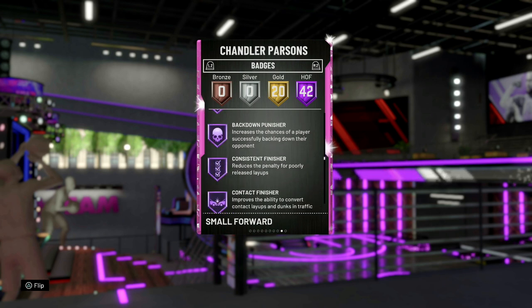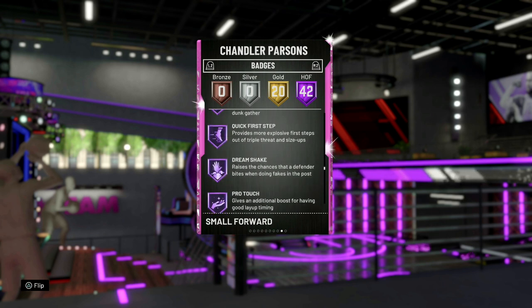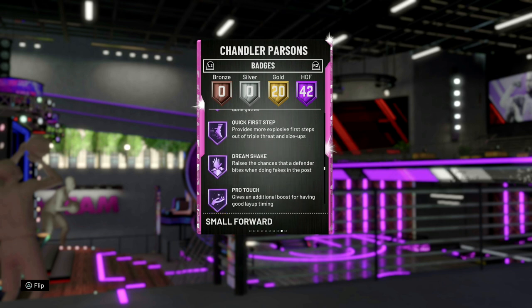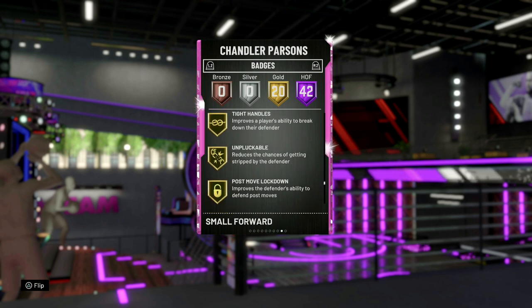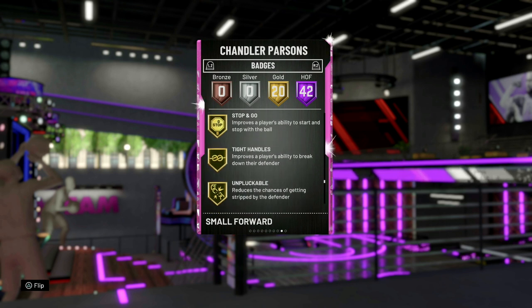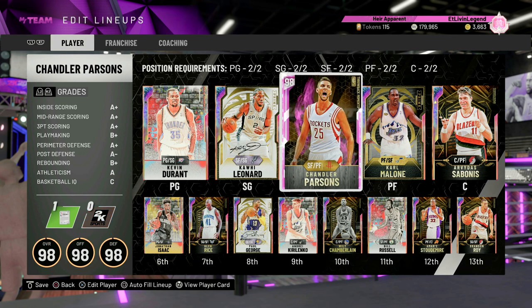I don't believe he has any of the dribbling badges like Handle for Days, but he does have Tight Handles and Unpluckable in gold. So this Chandler Parsons is gonna be interesting. Let's go ahead and put him into the freestyle real quick before we get into some gameplay.